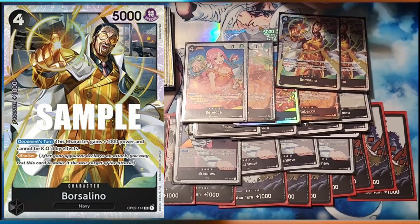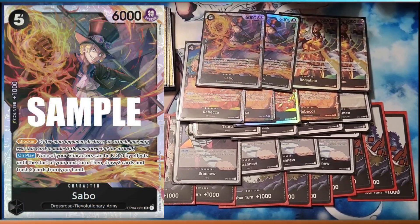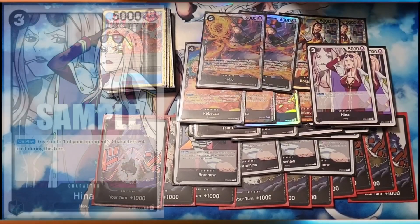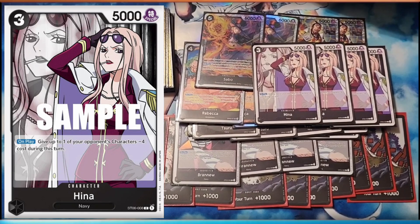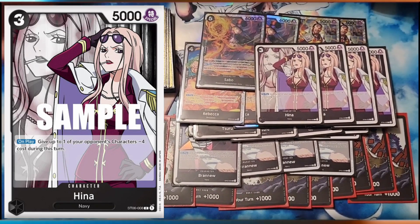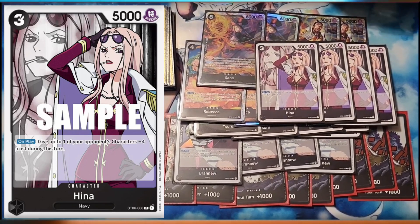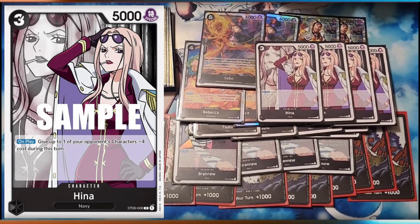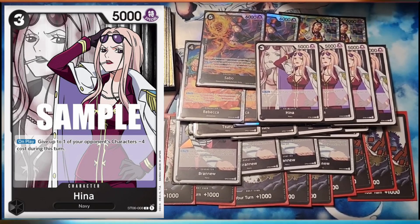Two Borsalinos — still viable. Two Sabos. Two Protect Fort if you need a fixed hand. Then the card that shot up out of nowhere — the Hina from the structure deck. On play minus 4. So you use this with the Rebecca to constantly keep using her on play to minus 4 something. This is your best body in the game on play. It came out of the structure, was worth nothing, and then shot up.